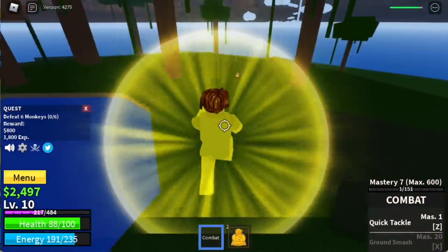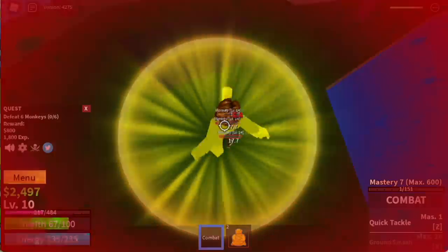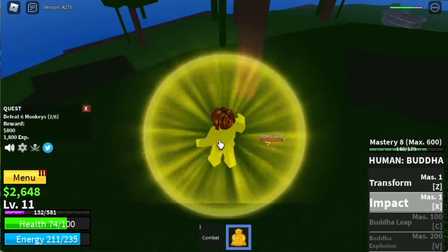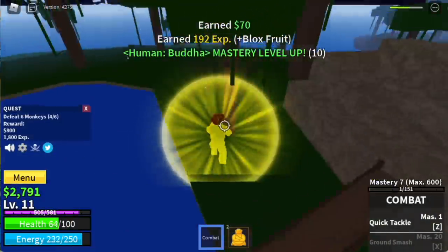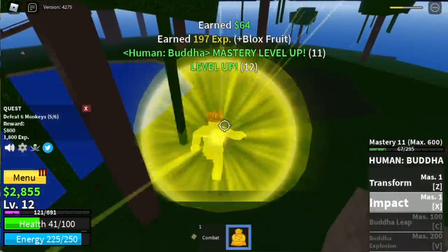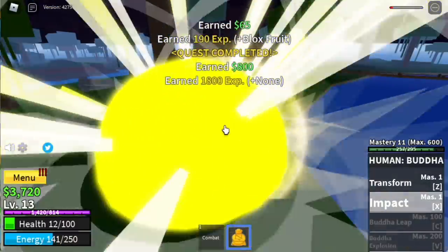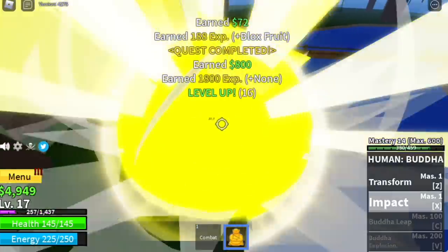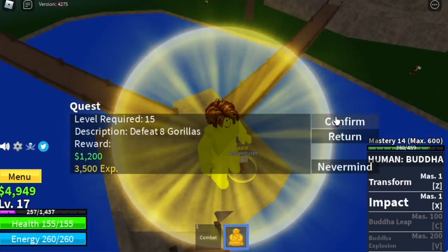Just lure 3 and punch, punch, punch, and use your impact. I suggest here, instead of luring them, just defeat one at a time if they're far apart. It really depends on your strategy as long as you level up. Leveling up in this early part is really easy. The goal here is to reach level 15. If you do 2 sets of quests on the monkey, you will reach level 17, and that's enough to start the gorilla quest.